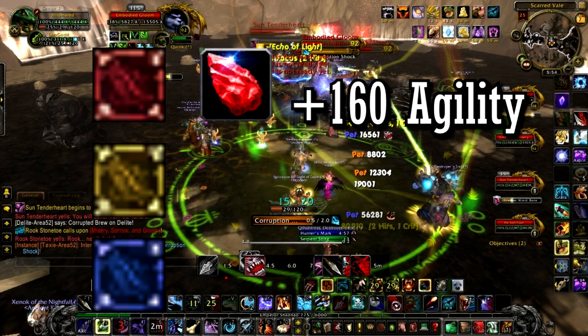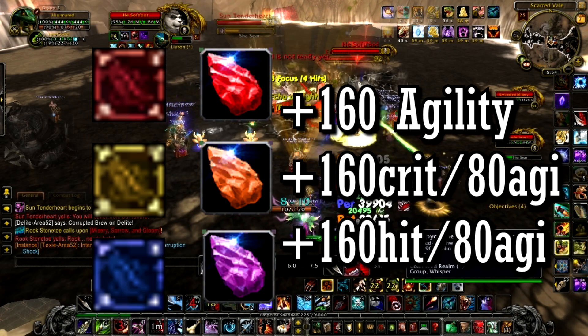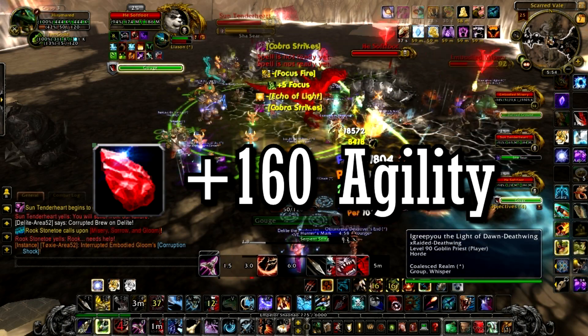For gems, you're going to want Delicate Primordial Rubies in all red sockets, Deadly Vermilion Onyx in all yellow sockets, and Glinting Imperial Amethyst for all blue sockets. If the socket bonus is absolutely terrible, just throw pure agility gems into everything.